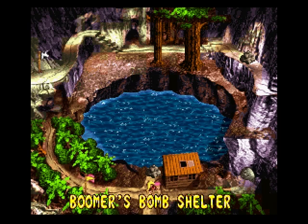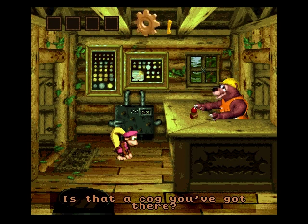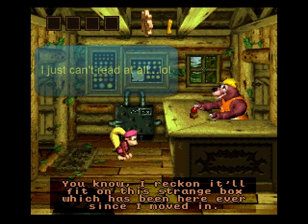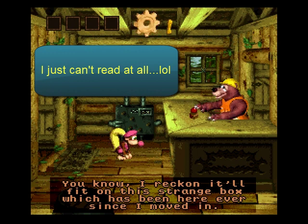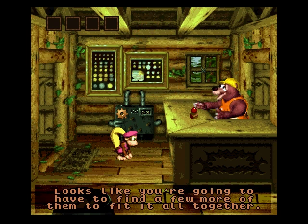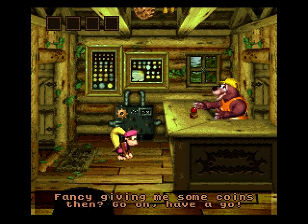You can go back to Boomer's Bomb Shelter and he'll say — if I can read that fast — "Is that a cog you've got there? I reckon I'll fit it on this strange block which has been here ever since... Pop it on and see what happens." I'm going to have to find four more. Your last thing costs 25 coins, but I can't afford it yet.